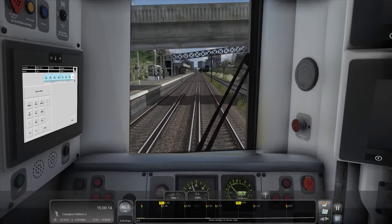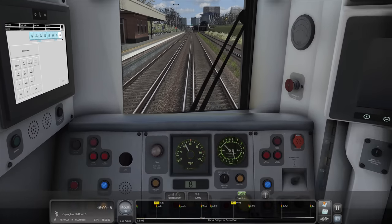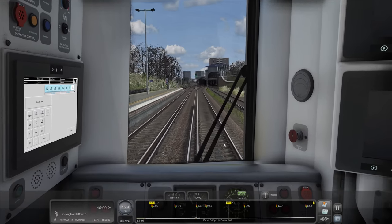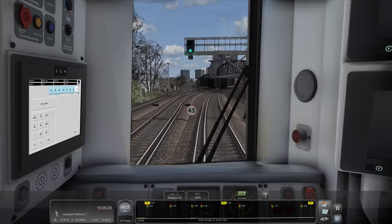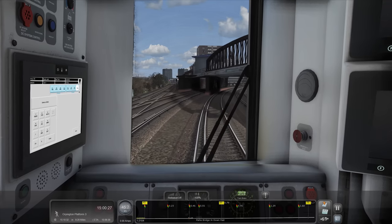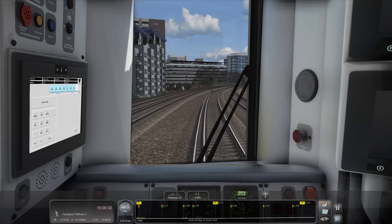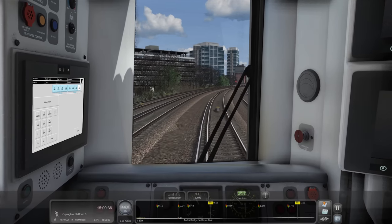Start slowing down again. Bending around to the right here - there's just such a labyrinth of routes. Where on earth does that go in front? Flipping heck, that's a low bridge! Could have done with the low bridge marker on. Good job we haven't got a pantograph or we'd have lost it under there.